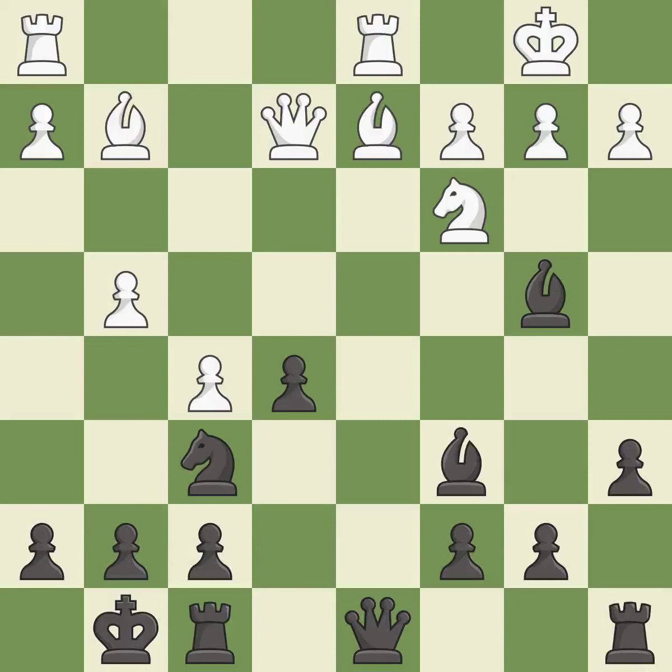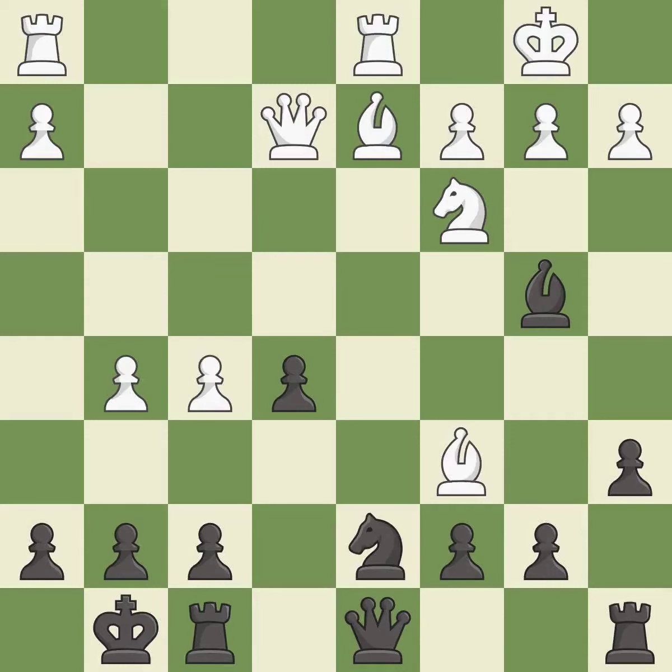This allows the opponent to kick a bishop — it is an inaccuracy. This kicks an opposing knight. This threatens to win a queen; it is good. This misses a better way to move a knight to safety — it is an inaccuracy. Forcing the opponent to double their pawns helps create weaknesses — it is best. Recaptures; it is best. This reveals an attack on a bishop — it is excellent.